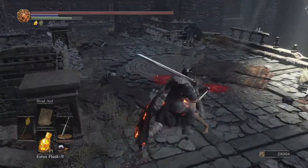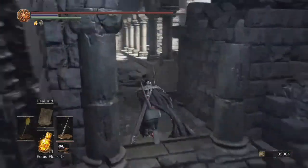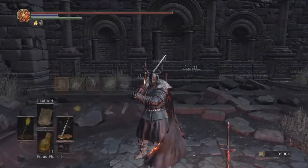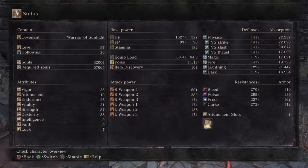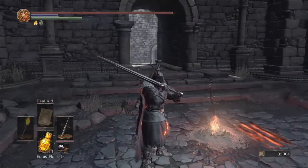Sometimes the fight might be harder. I always run a strength build with my characters. I know a lot of people do magic or arcane builds, and that's cool. But for me, the highest stats are dex and strength, and then health because I like feeling tanky when I play. I also have a plus 10 claymore.